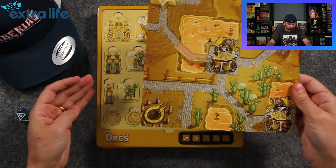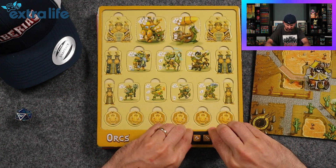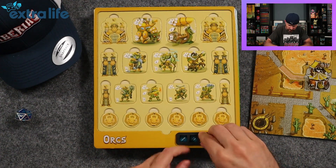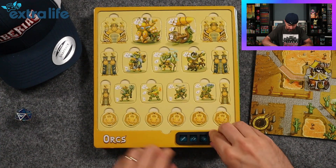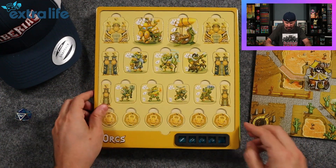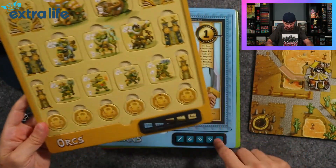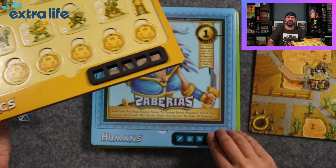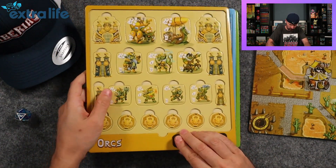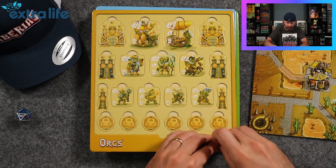Here is the game board for the orcs — nice, cute art. You do get a set of dice for each faction. Inside the punch board it shows you the dice slots, so it gives you an idea of what needs to be put back inside. The dice just plug right back in. Really good. Easy setup, easy teardown. It's made for kids, so you don't want it to be too difficult — otherwise your kids aren't going to pull it out.